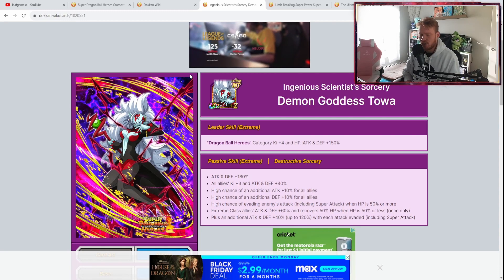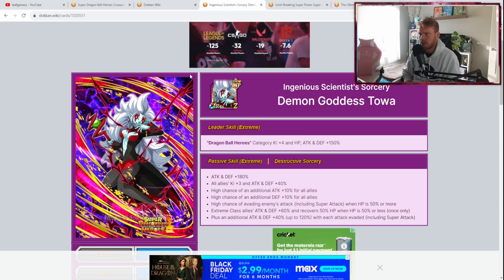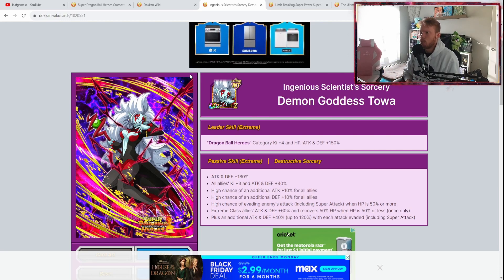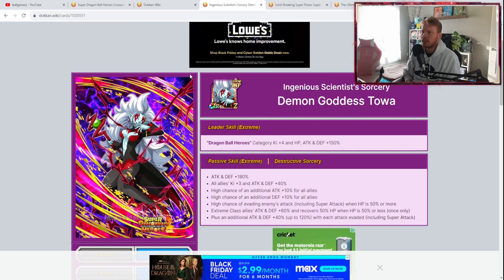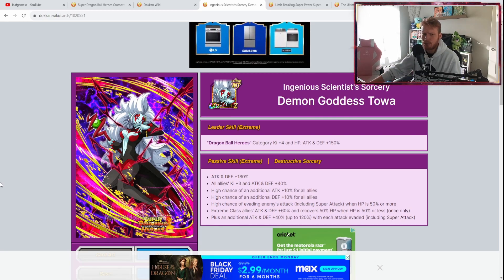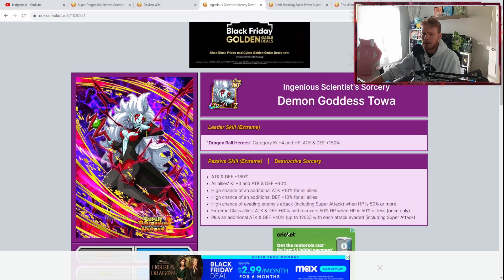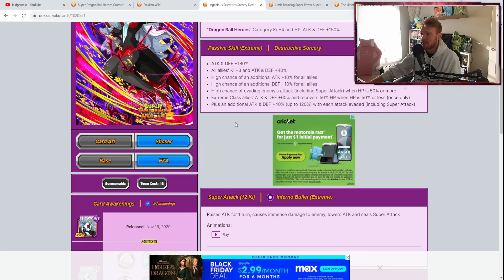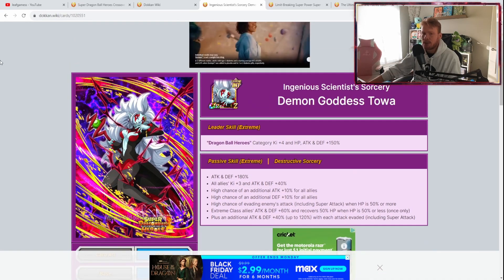She gets built-in dodge and is an amazing support unit, especially for Dragon Ball Heroes and crossover teams. What she does for extreme allies is just incredible. I've actually used her quite often — I pulled my first copy this year and another copy on the EZA banner, so I got the bottom right path open. I'm having a ton of fun using her in content. She is another very solid option.